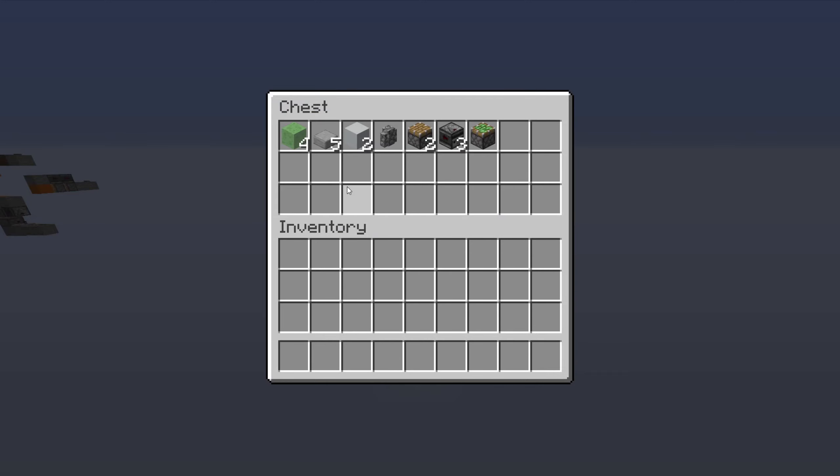Everything in this build is right here in this chest. The only thing to note is you can use whatever type of slabs you want as long as they're movable, you can use whatever type of blocks you want as long as they're movable and take a redstone signal, and you can use whatever type of wall you want. You can pause the video to collect up all the materials.